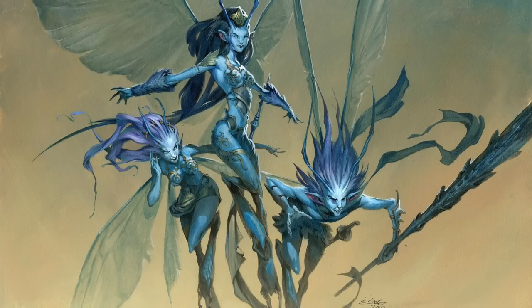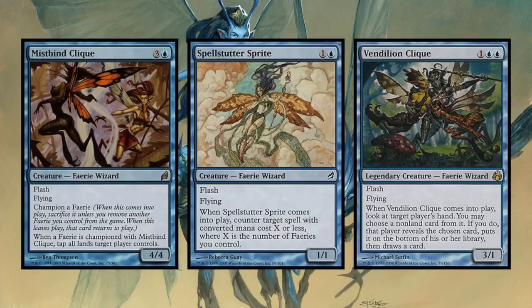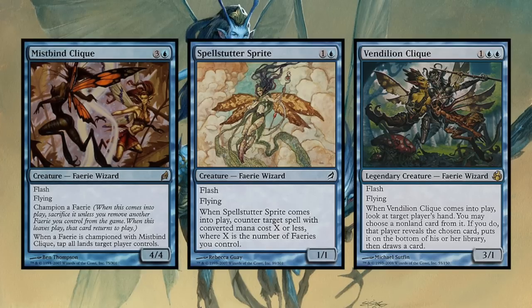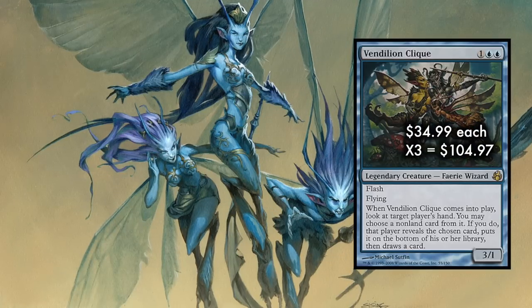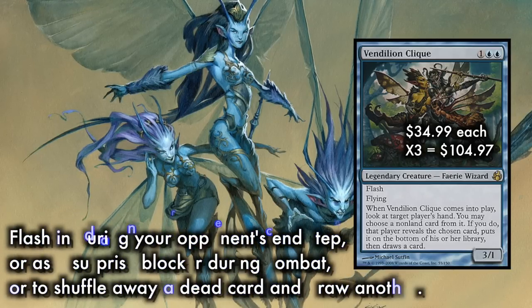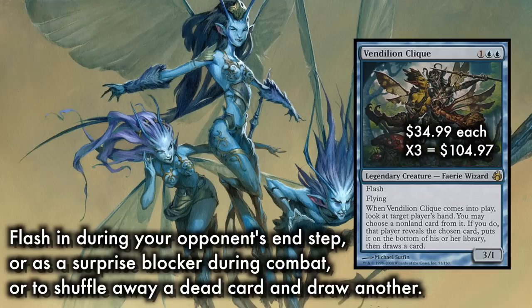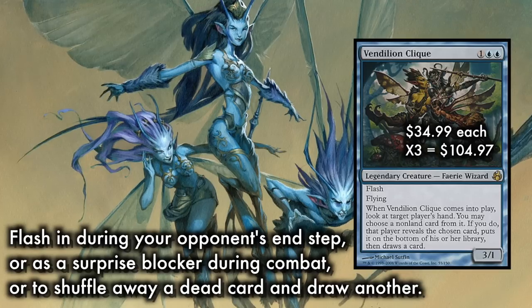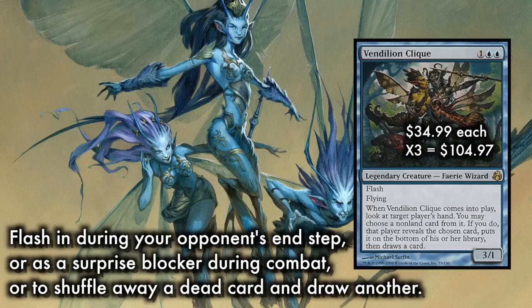The key fairy creatures in this deck are Vendillion Clique, Spell Stutter Sprite, and Mistbind Clique, all of which are incredibly powerful in relationship to one another. Vendillion Clique is a card you are probably already familiar with, as many other decks run it at mainboard, given the power of a 3/1 flash flyer that lets you look at target player's hand, pick a card, shuffle it back into their library, and draw another card.